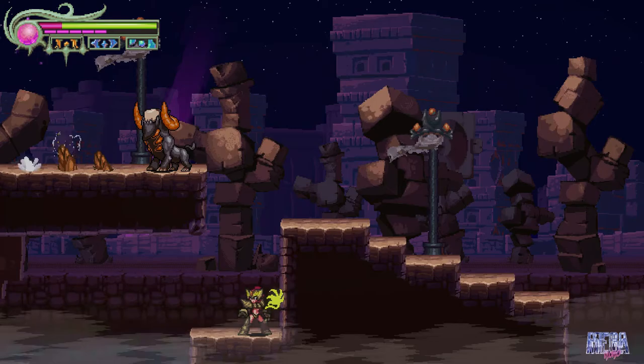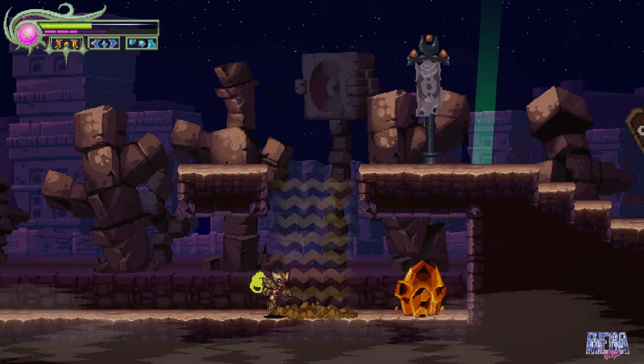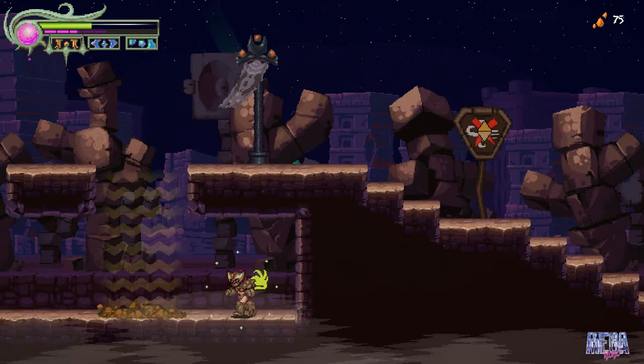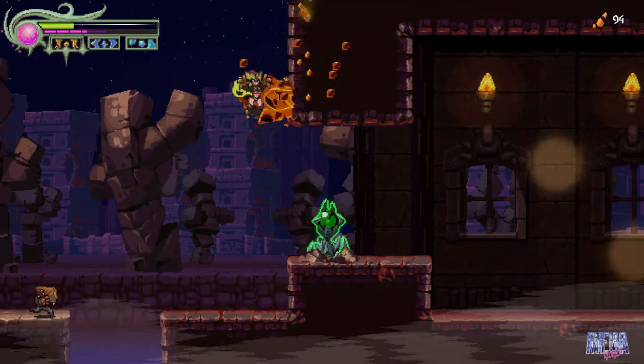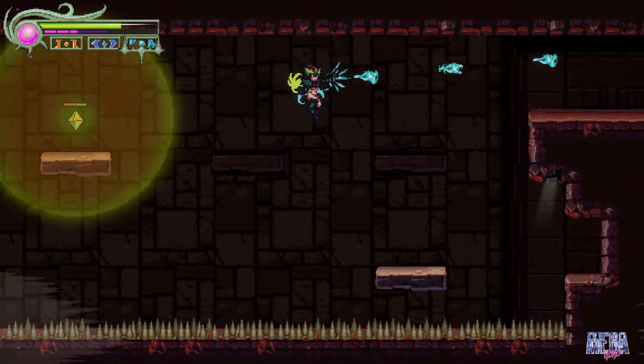The second moxie deposit is in clear view. Remember to use the armor to walk through the wind and pick your moments at the right time, otherwise you will be pushed away. The third and final moxie deposit is right before you enter the palace. In an area with switching platforms and underneath that are spikes, use the hover to get through this little hidden alcove and get your third and final apple core.